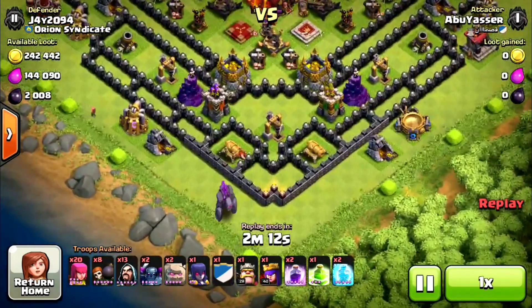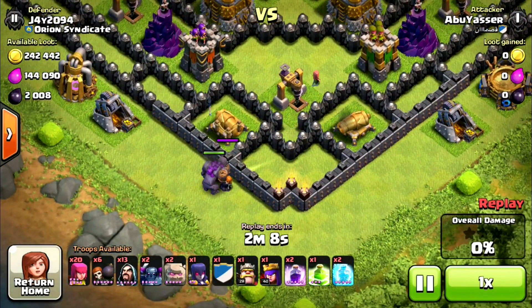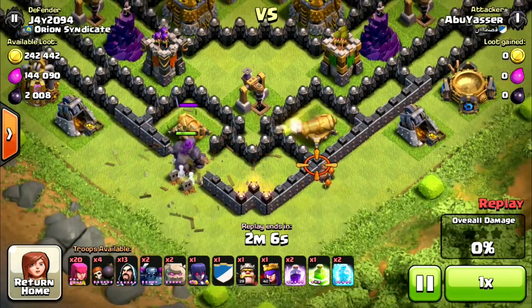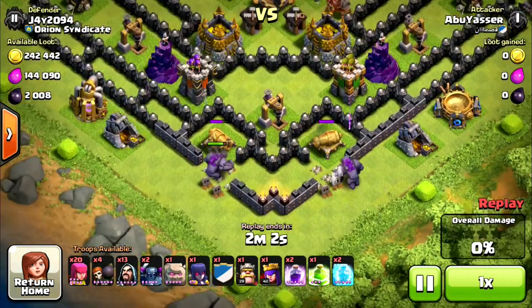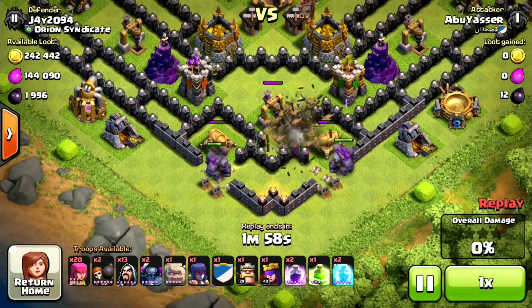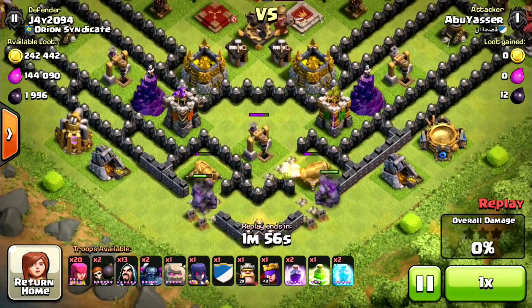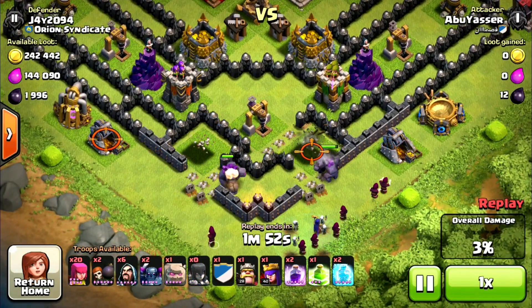Hello guys and welcome to Class with Jay. Today I've got a few clips of my new base to show you how it works and how it's defended. So this guy is using a GoWipe, dropping two golems just at these two little sections here at these two cannons. He's going to destroy them and drop some wizards and some witches.